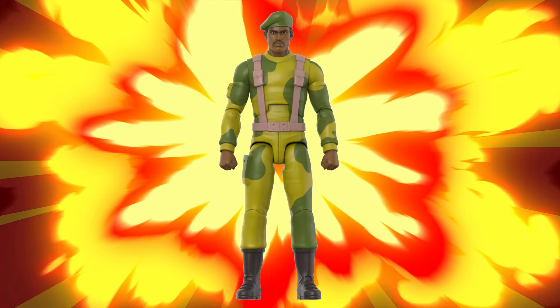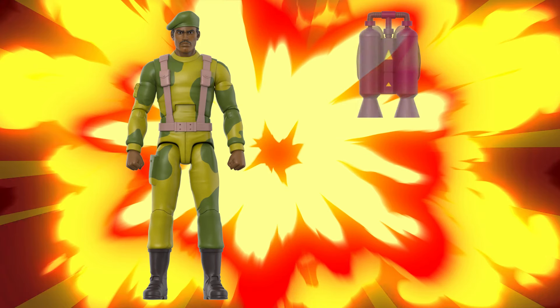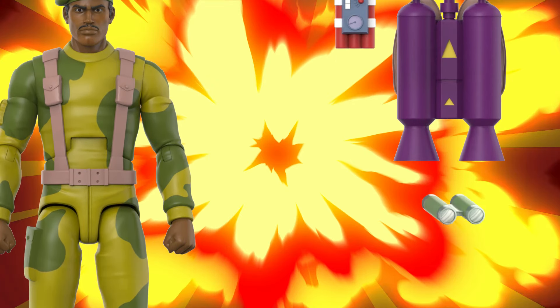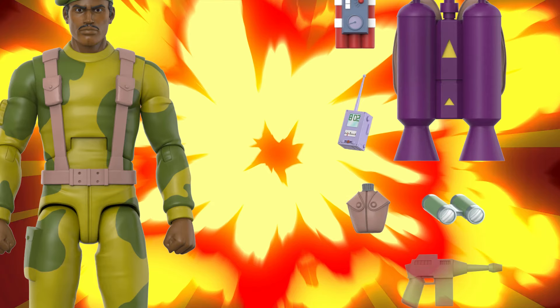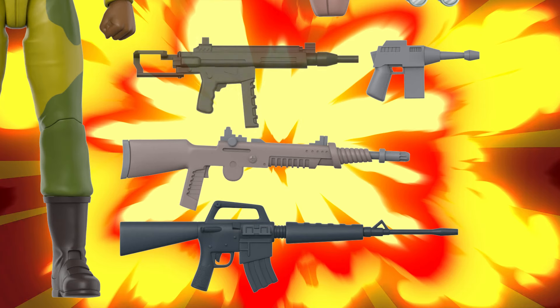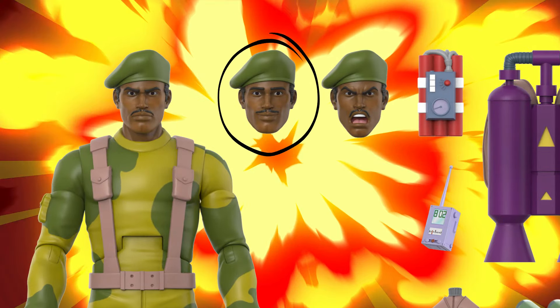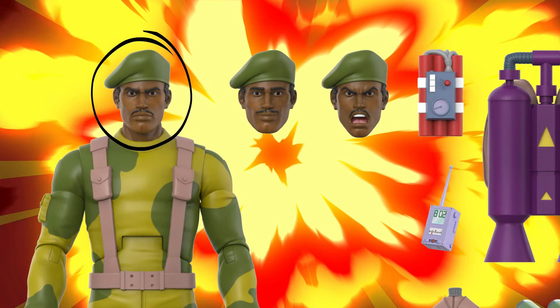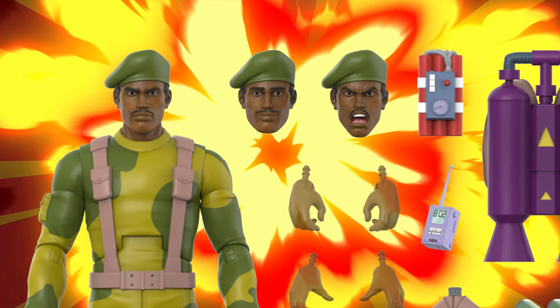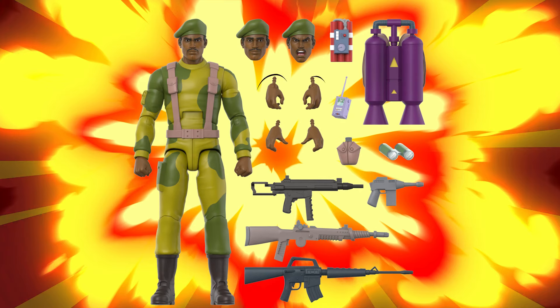Next up, we got Stalker. As kids we were promised jetpacks — well, Stalker has one and makes good use of it. Got any explosives? Need getting rid of? He's your man. He comes with binoculars, a canteen, a walkie-talkie, a pistol, a laser rifle, a machine gun, and a close quarters machine gun. Stalker comes with three heads: a calm, cool, collected head; the hearing battle plans head; and the Cobra, I'm coming for you head. Stalker comes with six hands — two fists, two trigger hands, and two rifle grip hands.